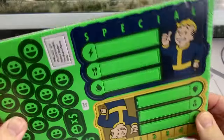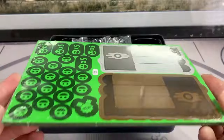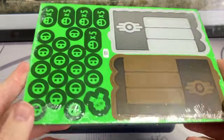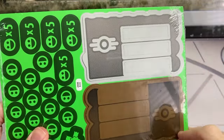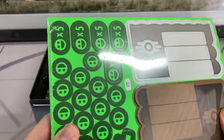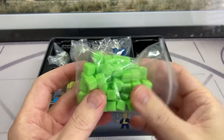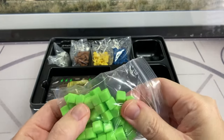Next up we have this card sheet with our tokens and our control panels. There are four of these control panels, which are used to govern how much resources each player has. These tokens represent happiness — happiness is the thing you use to determine who's winning the game. Stay tuned later in the video where I'll get all of these components out and take a closer look at them.